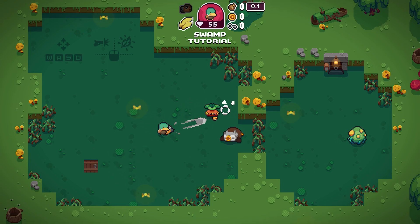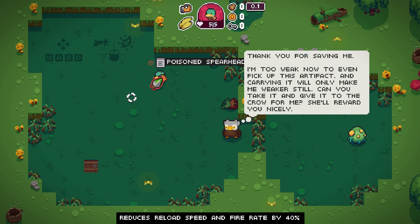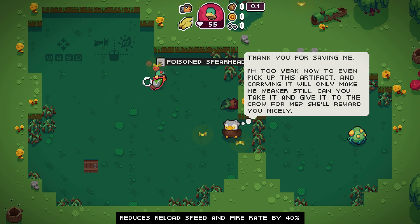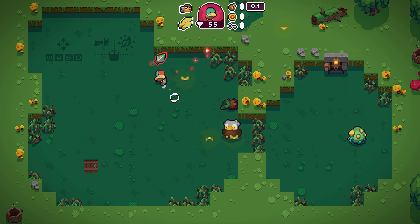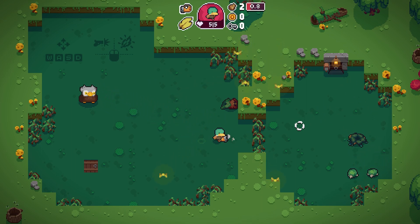So this is the intro screen — you save this little bird from a monster. It's always the same artifact, and they have the speech telling you about the crow. All artifacts that you pick up from enemies will have negative impacts on you — this one reduces your reload speed and fire rate — and you take them to the shop to trade to the crow for positive artifacts.